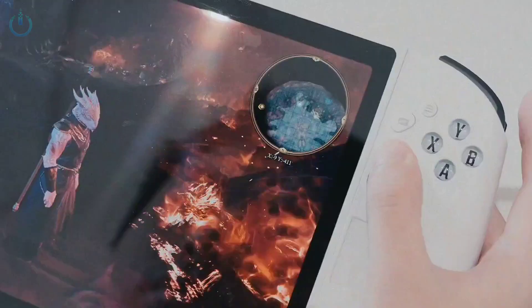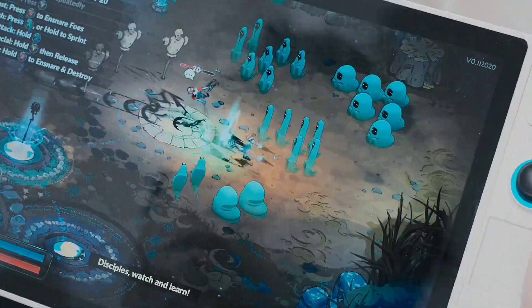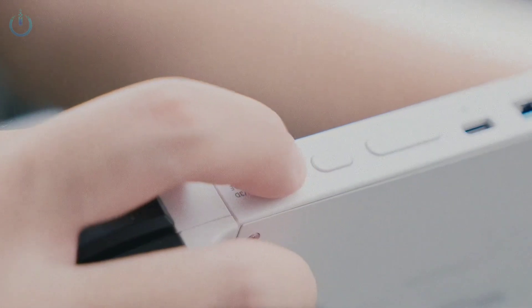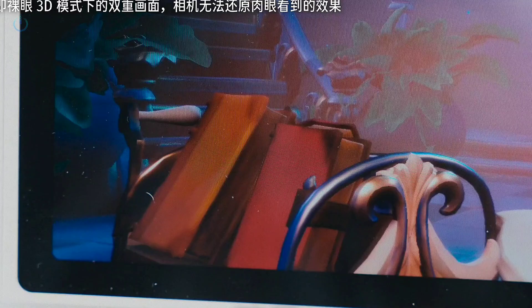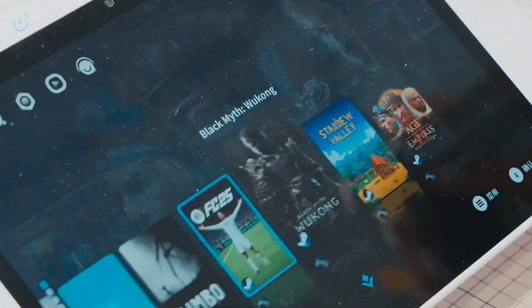From my tests, if a game already has a clear separation between the foreground and background with a prominent main character, it pairs really well with the Glasses Free 3D. During gameplay, when you flip this switch, the handheld console automatically switches to Glasses Free 3D mode, which enhances the game's stereoscopic effect. It makes distant mountains, nearby grass, characters, weapons, and even hair appear to float right before your eyes. It's truly amazing.